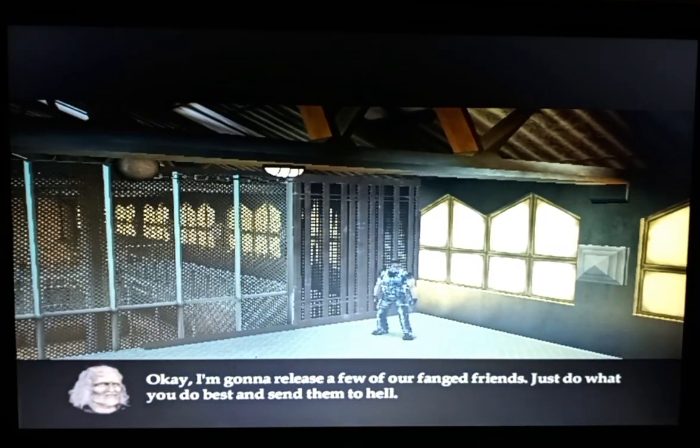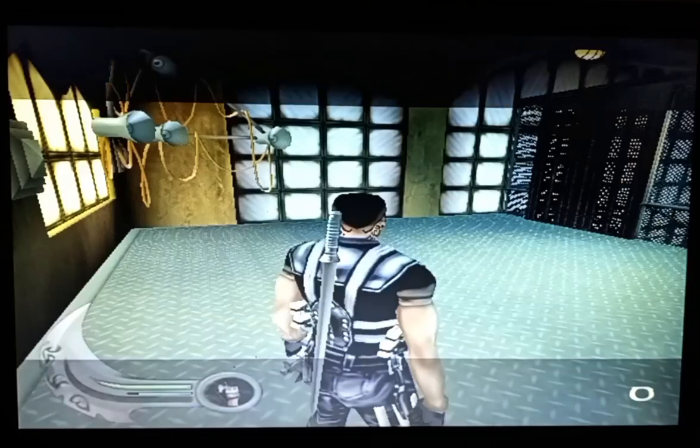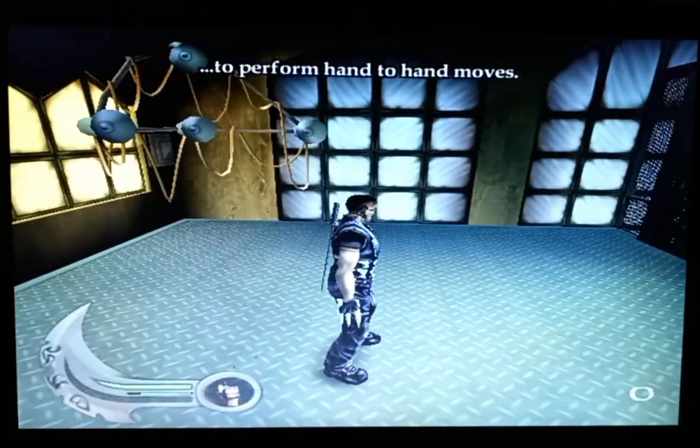Okay, I'm gonna release a few of our fang friends — just do what you do best and send them to hell. Push the right analog stick to perform hand-to-hand moves.